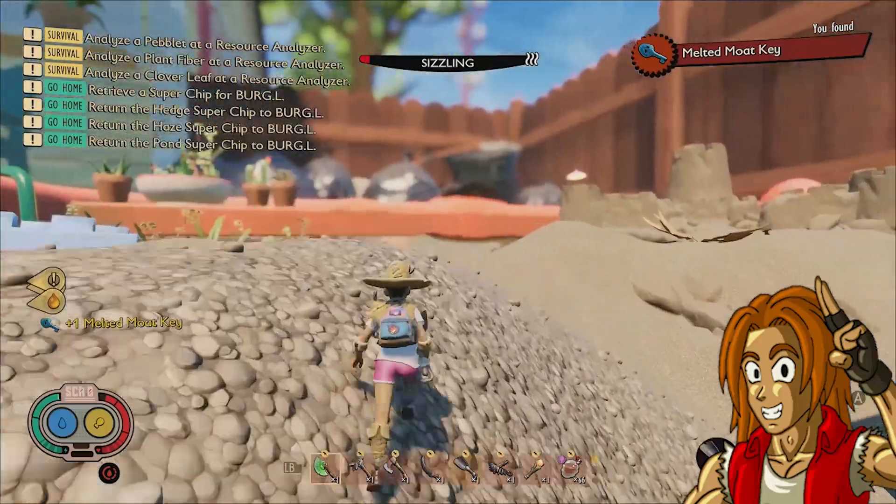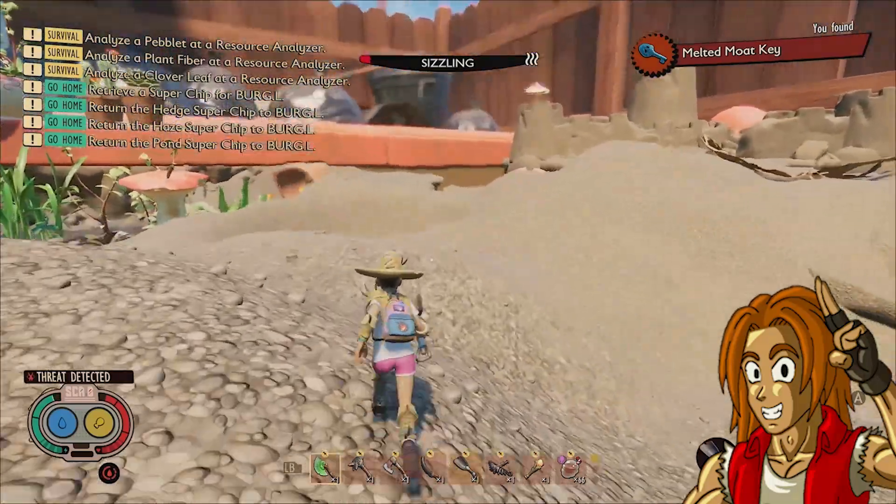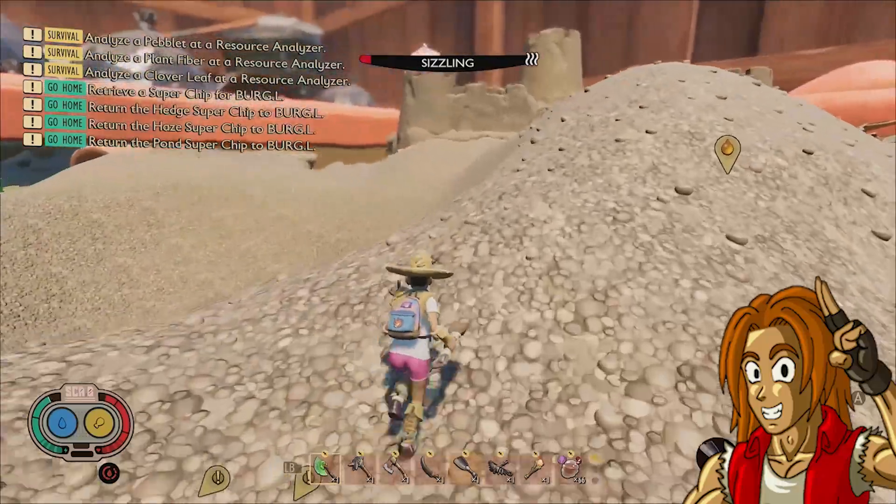Once you have this key, make your way to the far side of the sandbox and jump down into the water behind the sand castle, where you can find a submerged treasure chest.